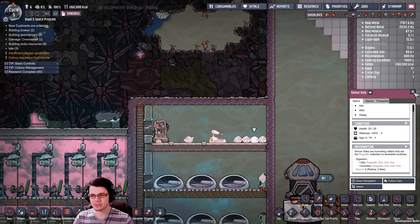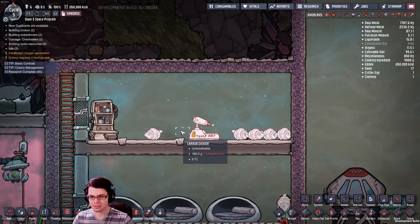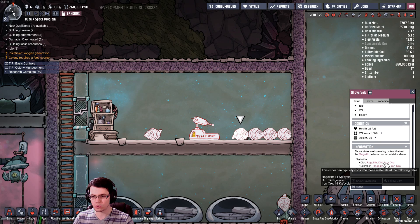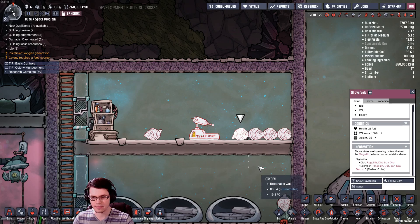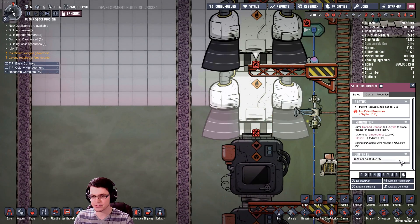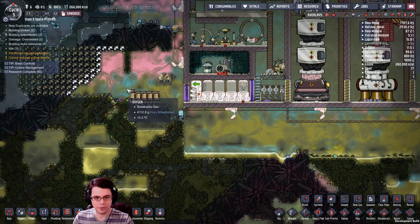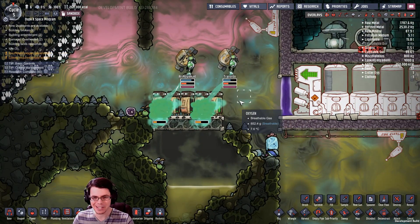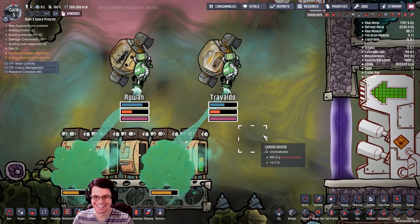As long as a disaster doesn't strike, you now have a way to create more of the key ingredients: iron ore, dirt, and regolith. It's also worth noting that the solid fuel thruster uses iron as fuel.